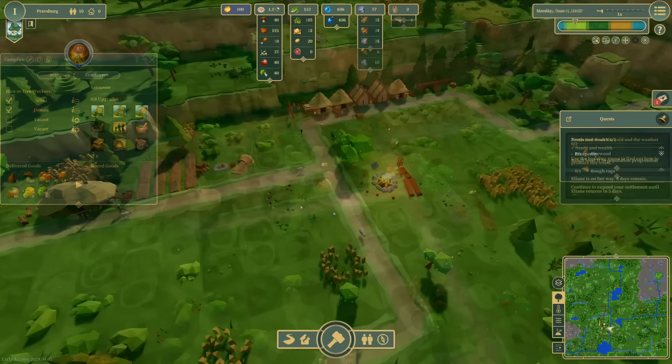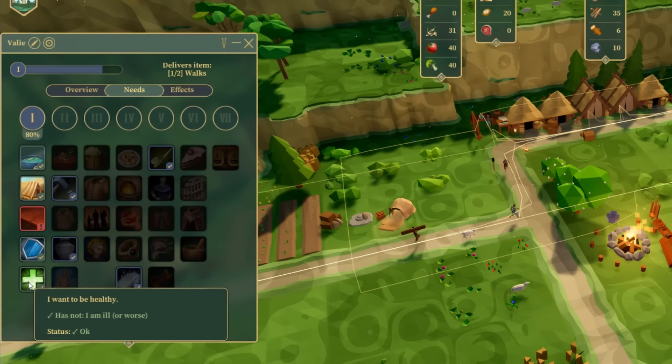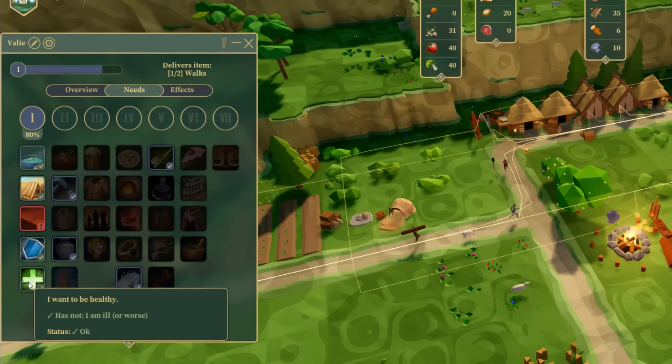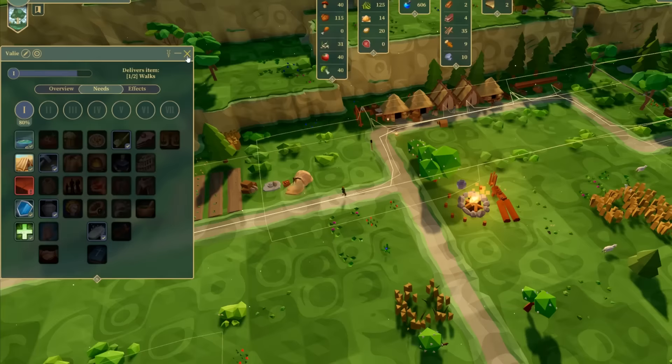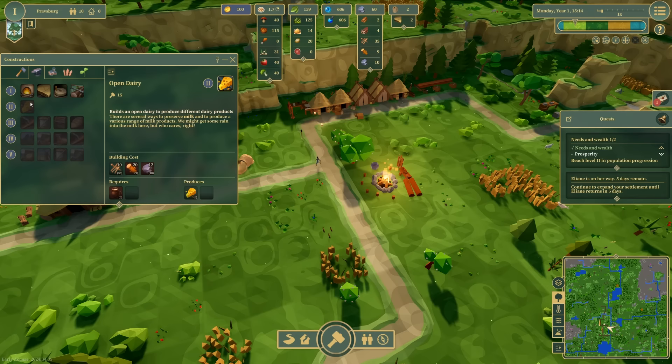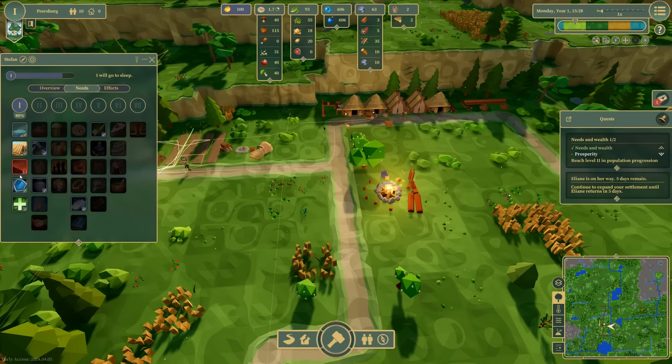Let's take a look at some of our people and examine their needs in more detail. The needs are all individual requirements that people need in order to progress in their prosperity. This guy is level one and he is currently missing any rough rags — as we produce these, his need will eventually be met. Once he is meeting all of these needs, he can progress up to a tier two citizen, and once you meet all of tier two you move to tier three and so on, all the way up to a tier seven role. As you upgrade enough people, you're going to find you're unlocking new buildings: hunting lodges, barns, wells, pottery, dairy, better housing, and so on.